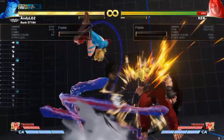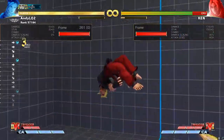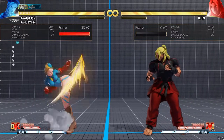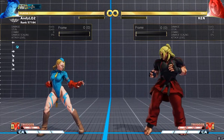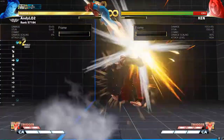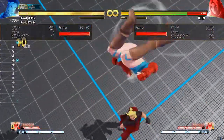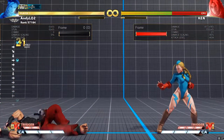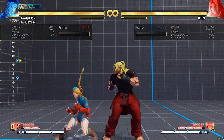Look at my inputs here. Did you see that? The second one is just one quarter circle, and that's because this first DP counts as a quarter circle. So this is a quarter circle, and then you just put in one more as the DP hits and cancel into super. It's very easy — it looks hard from the outside, but when you try it in training mode, it's pretty easy.